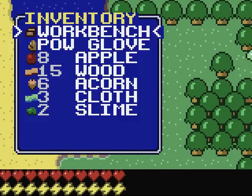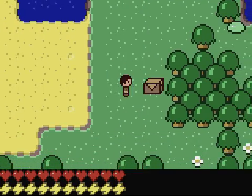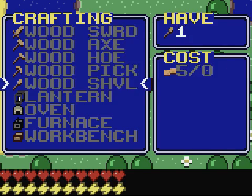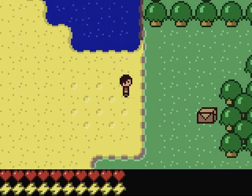First off, we're gonna put down the workbench here. And I can make a wood sword, axe, hoe, pick or shovel and you can probably recognize those from Minecraft. So let's make a sword, a pick and a shovel for now, because I had just enough for that.